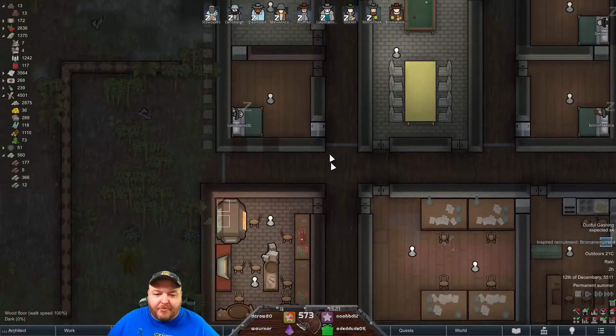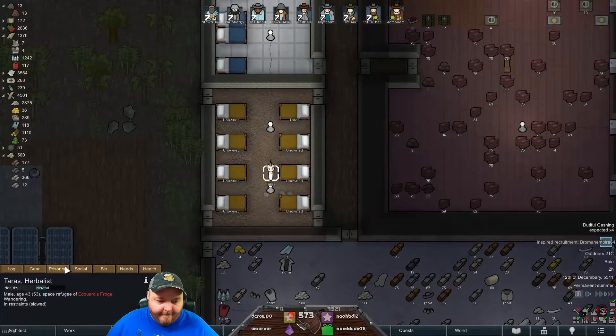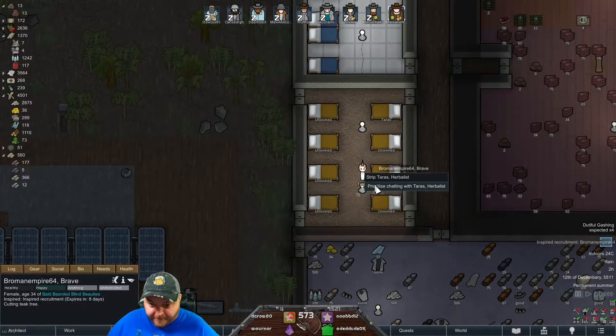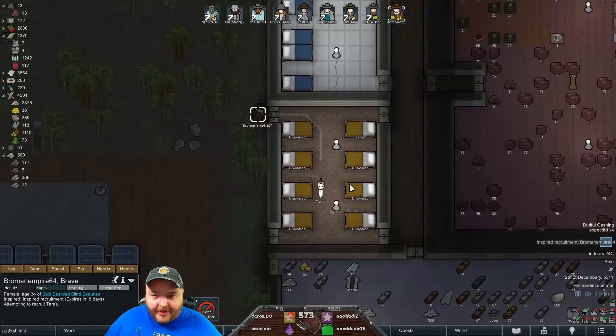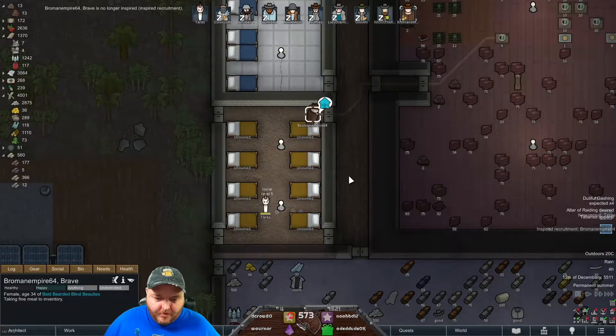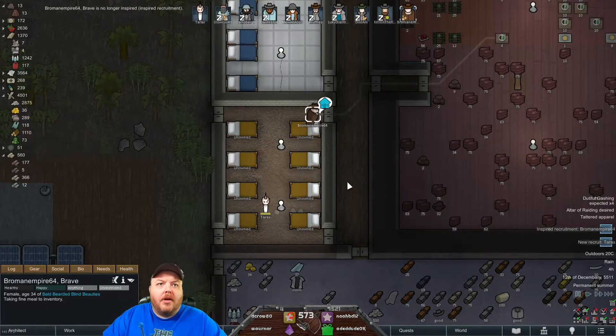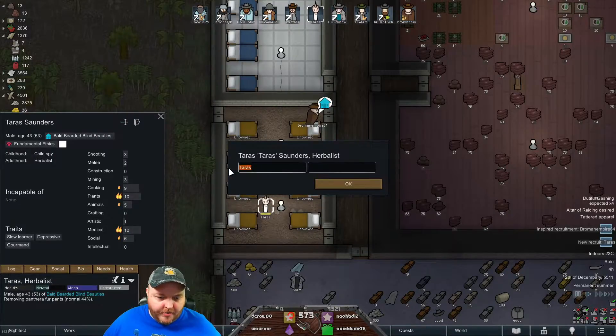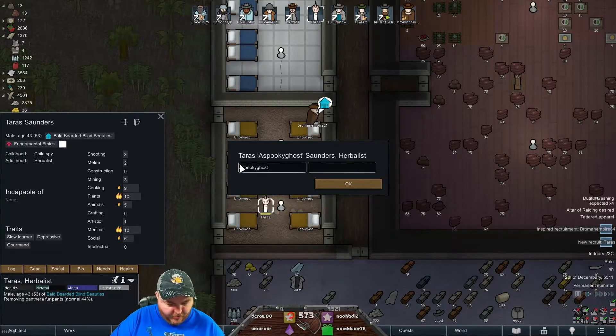All right, prisoner recruit, bro man - go chat with this person, get him recruited. Boom, all right. We have a new recruit; the new recruit's name is Spooky Ghost Boy. We'll add them to the world. Put you there - you are here, Spooky Ghost Boy.